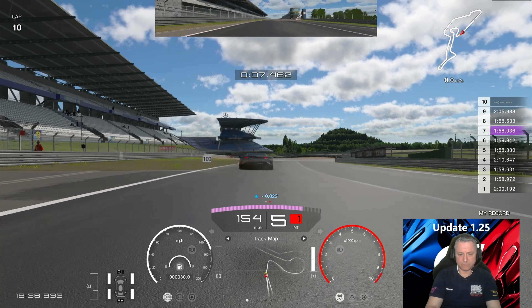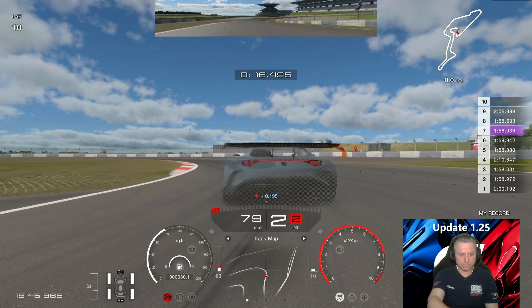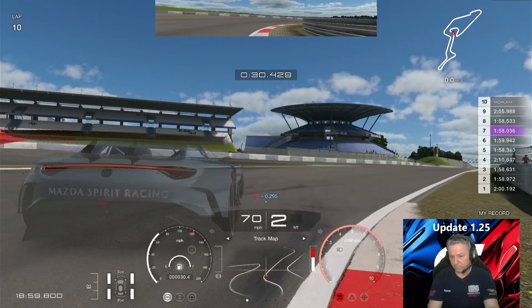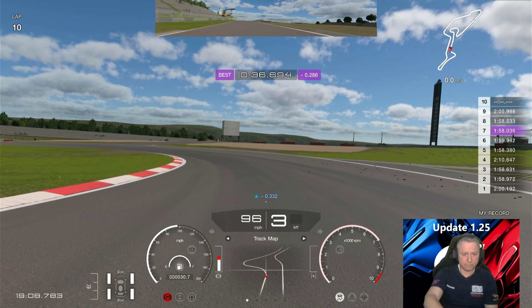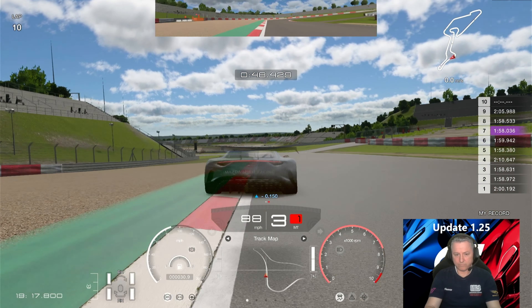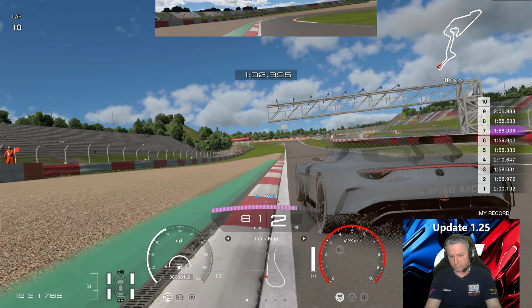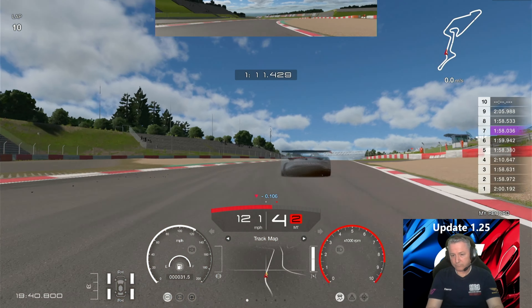We've braked a bit late there but managed to pull it back into the apex — we run a bit wider than the ghost. Don't forget it's 0.4 of a second, so the closer we get to him into turn one, the closer we are to setting a good start to the lap. Within 0.2-0.3, definitely 0.286. In second gear you can get the car to move a little bit in that corner and start to straighten up quicker with a bit of a slide. Down to the hairpin — double apex the corner, touch the inside, run out wide, use all the curb. We start to get it done but we miss the apex on the second half of that chicane.